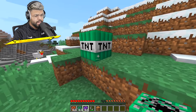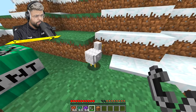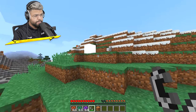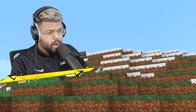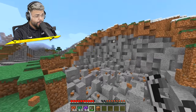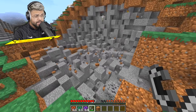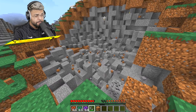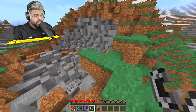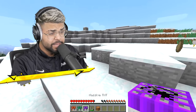Let me place the large TNT down - it's looking nice and green. Mr. Chicken, you might want to move out the way because I'm lighting this up. Oh my goodness! It just blew a massive hole into the mountain, and there's the remains of the chicken - he's no longer a chicken, he's now KFC. Okay, that was the large TNT.